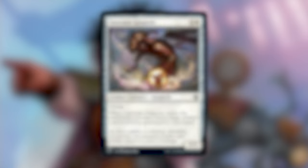Quickly going through the cards I've taken out of this deck. First off, Sanctum Gargoyle — a Flying 2/3 Gargoyle that is an artifact, and when it ETBs, you can return target artifact card from your graveyard to your hand. Pretty lackluster for 4 mana. It is an artifact, but there are better choices.